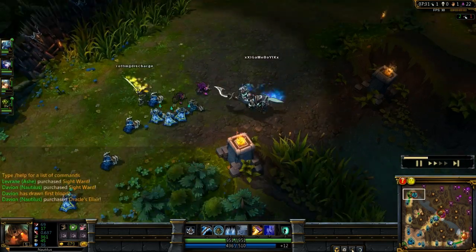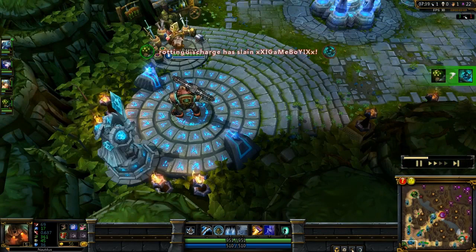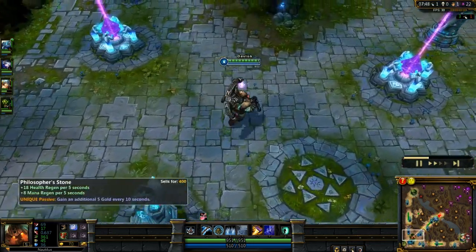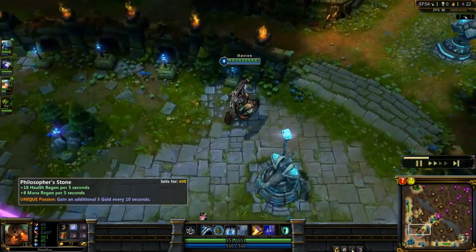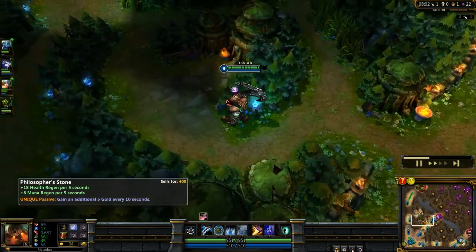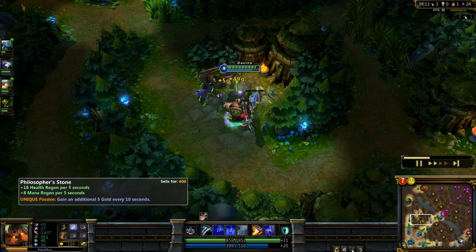I've recalled. Top lane's doing pretty well — Yi is fairly new, only about level 12 when this was recorded, but he's playing pretty well on solo top. I've got another couple of health pots and I've turned my Regrowth Pendant into a Philosopher's Stone — gives me health regen, mana regen, and additional gold; a very good early item. I've also popped an Oracle's Elixir because they have a Twitch who's a stealth character — maybe a bit early, might seem like a waste of 400 gold, but I don't want him stealthed when I go in for a gank.